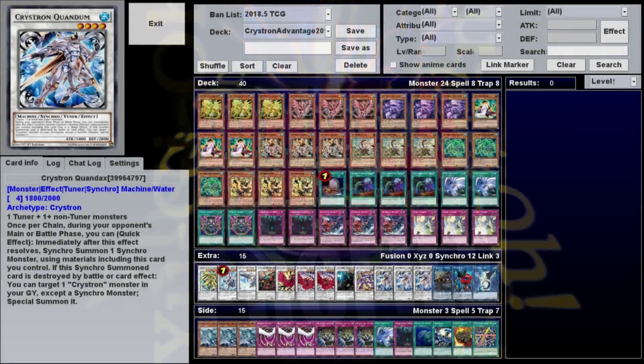Hey, what's up, guys? Hardleg Joe here, coming at you with the What-A-Deck profile for episode 164, Crystron Advantage, 2018 edition.